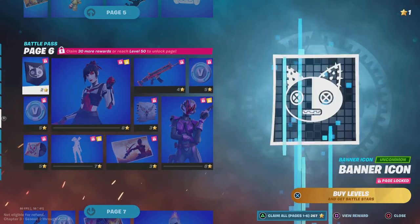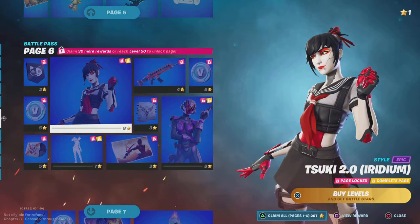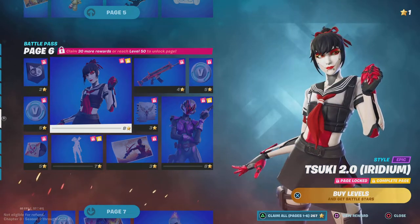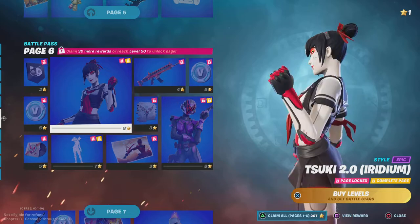Moving on to page six, we got Tosu 2.0. Eldroom — I don't even know how to say it, but it looks like the original one. It reminds me of the original one that's in the Item Shop — like the Typical Gamer skin.